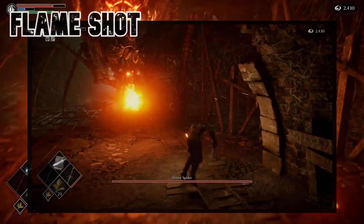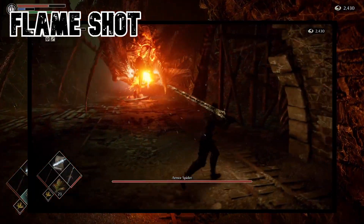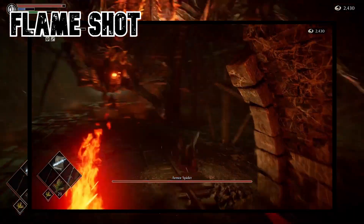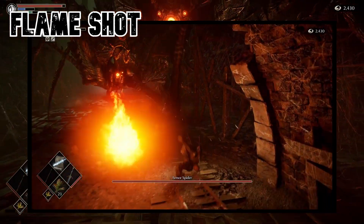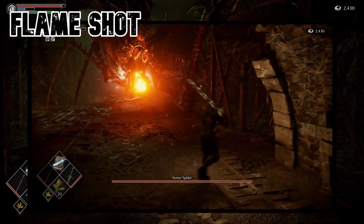The Flame Shot is a simple single shot fireball that the spider will shoot at the player. It's one of the main attacks that the spider will use when the player is trying to close the distance. Roll through it — it is easy and should not be a problem.